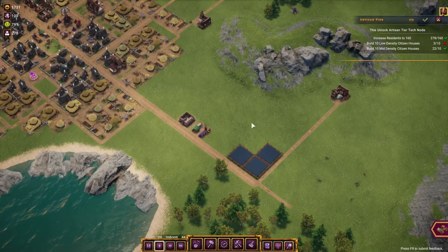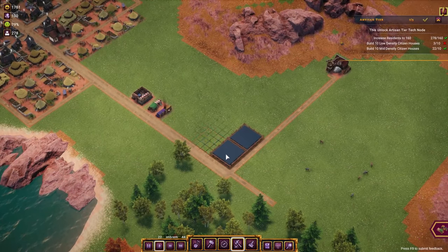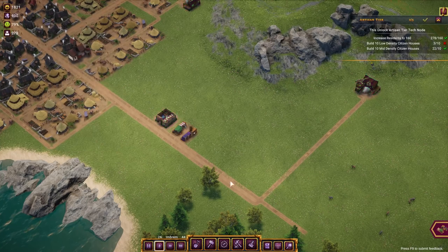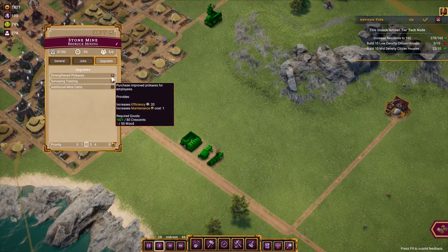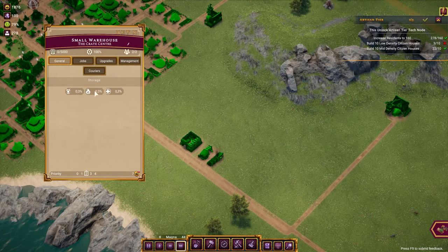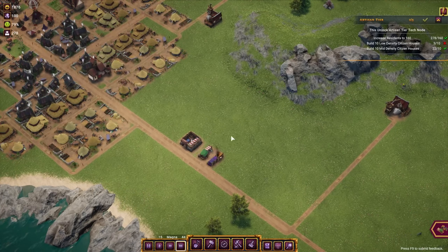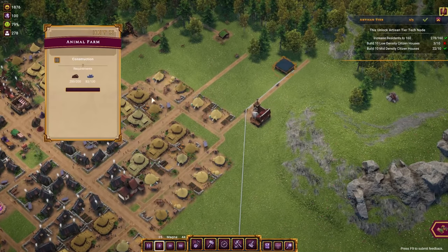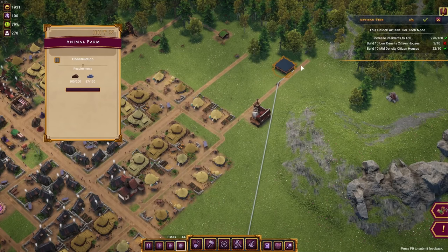The mine's employees are not really in range — so we don't need those extra houses after all. Let's upgrade the stone mine right away — though we don't have the wood for that. At least there's a bit more stone coming in now with the warehouse handling logistics.